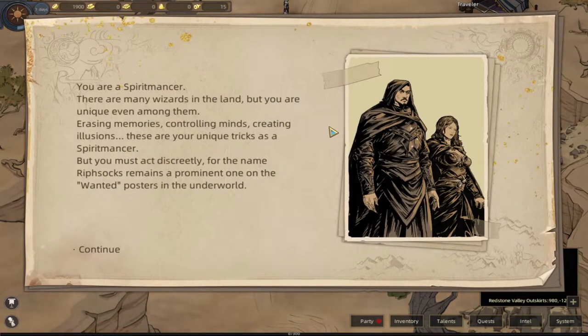You are a spirit master. There are many wizards in the land but you are unique even among them - erasing memories, controlling minds, creating illusions - these are your unique tricks as spirit master. But you must act discreetly, for the name Ripshot remains prominent in the world on wanted posters.